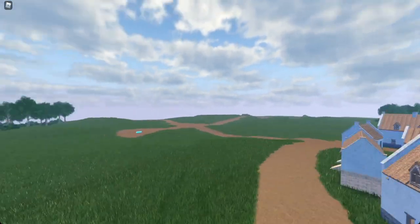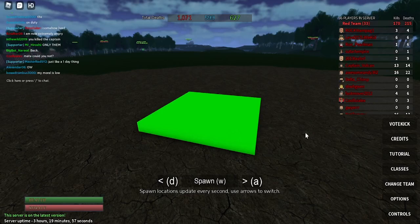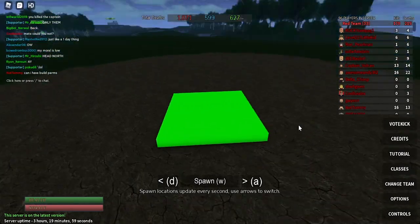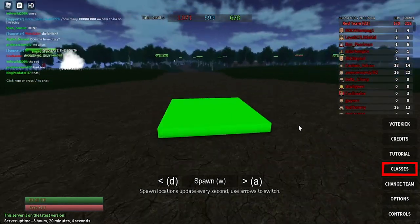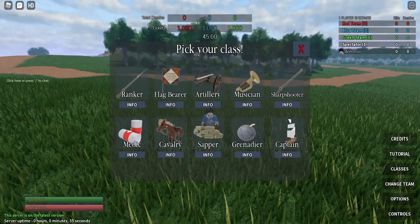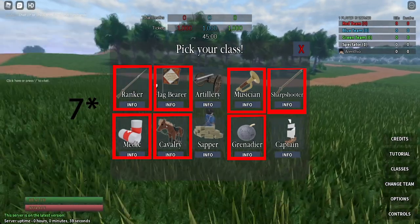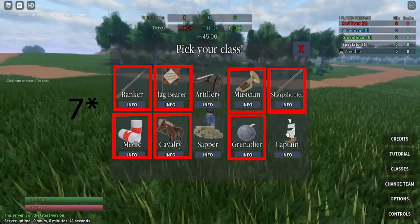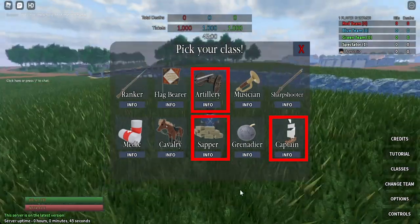We'll start with the basics and then move on to more complex strategies. When you first log into the game, you may notice all of these buttons on the bottom right and in the middle. And before you spawn, make sure you press Classes or you won't spawn with any items. You'll be given this menu, but as a beginner, I would recommend choosing these four classes since they're pretty straightforward. These other three are a little harder to grasp, so I'll explain how to play them later in the video.